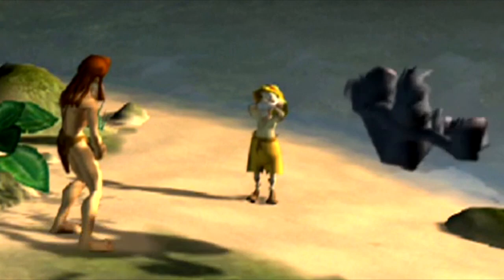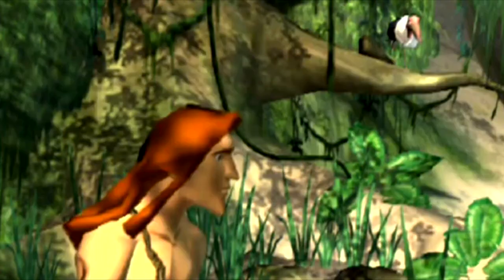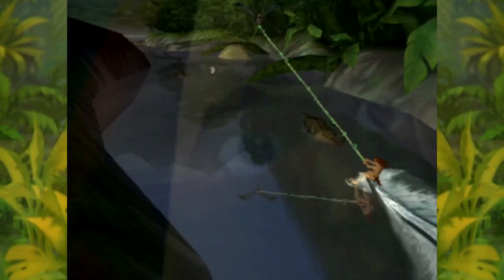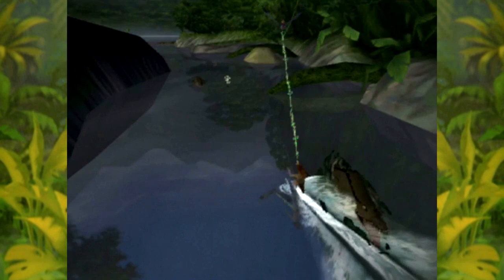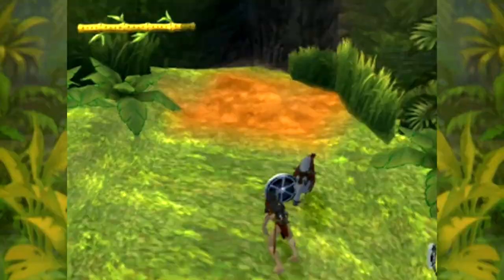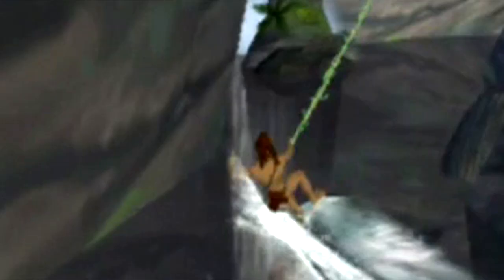We then find the professor, who informs us that Tantor the elephant is in trouble on the other side of the lake — and there's no way to get around it in time. Fortunately, Tarzan has a bright idea, and this poor stork finds itself in the wrong place at the wrong time as Tarzan uses it to water ski. I really don't get why his prolific abuse of the local wildlife has never been brought up in conversation. He might be a friend to the gorillas, but he's an absolute bastard to everything else. And no, I'm not very good at water skiing either.